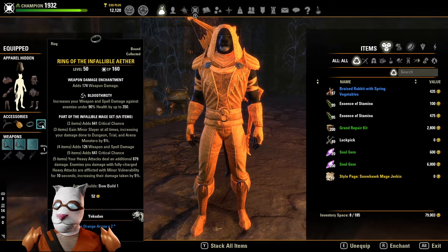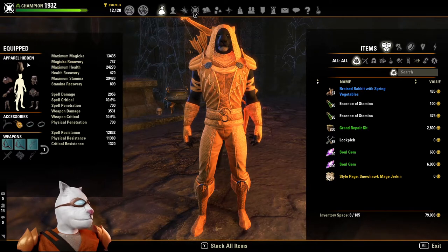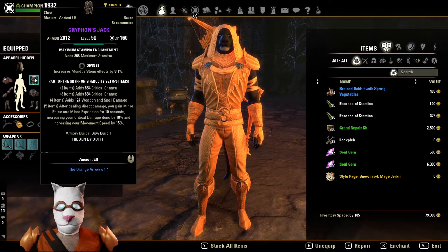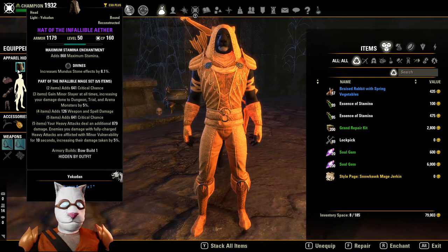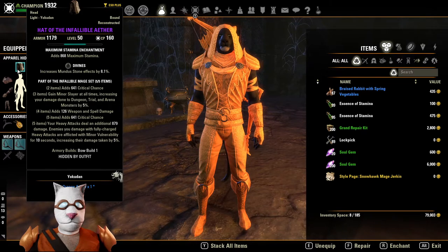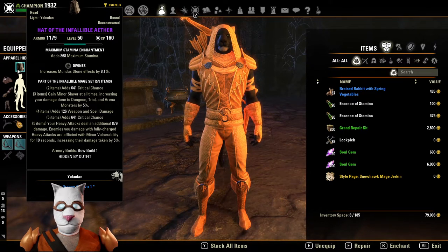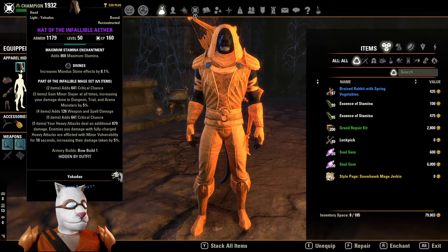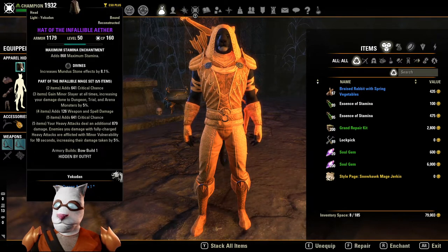Don't worry about the gold on the pieces — I just happened to have those because I did a lot on my spell damage characters back in the day, so I had extras. Usually dad builds are all purple, so don't fret about that. Infallible Aether comes from normal Etherean Archive — actually, any of the Craglorn trials on normal will drop everything for this set. It's a very common drop, so if you go in there a few times you'll get enough to put it together. Remember, a big part of the dad build is that it's got to be easy to obtain.